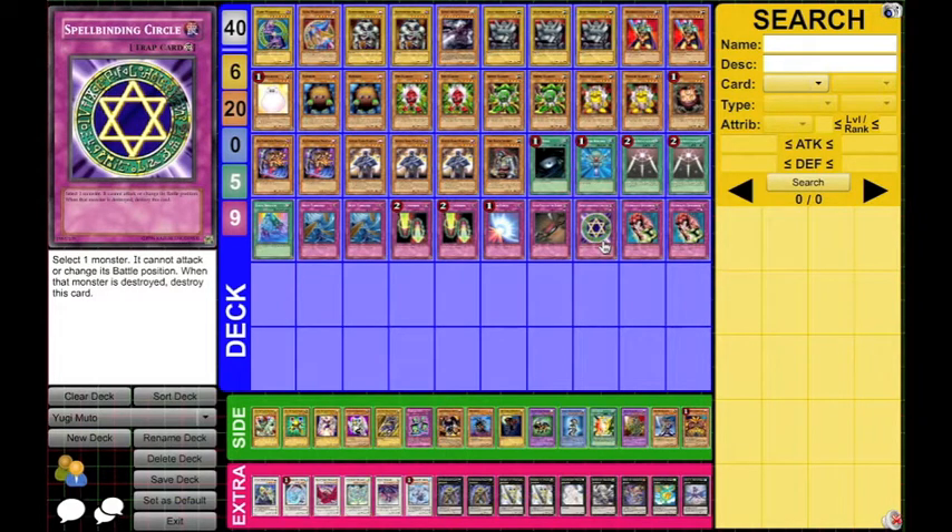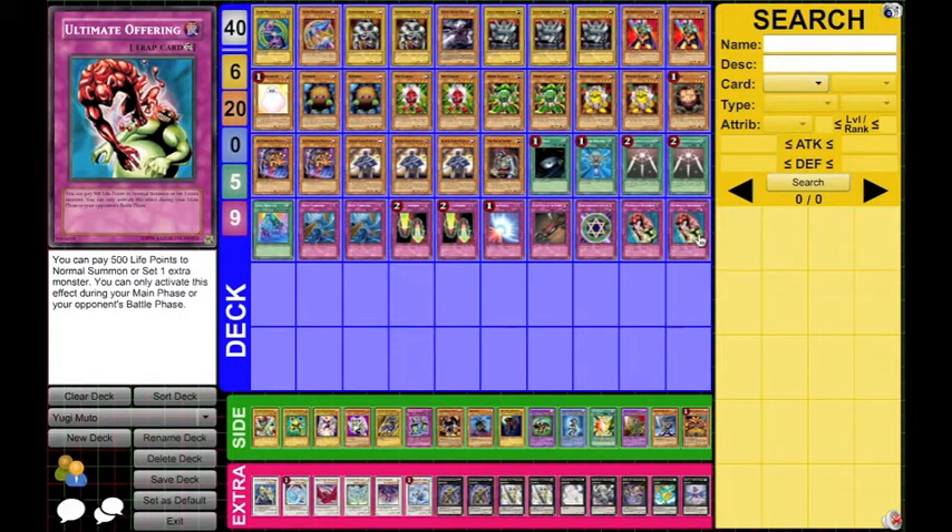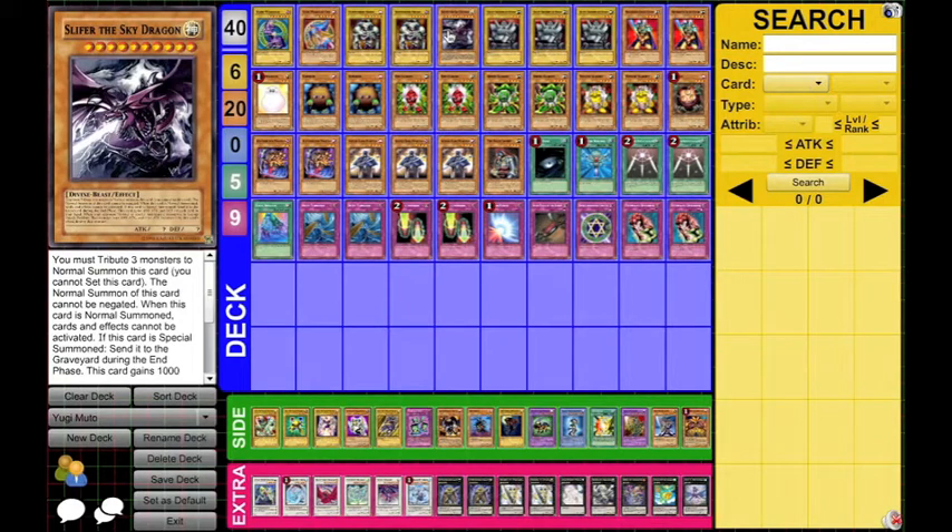One Spellbinding Circle — I know this is the OCG art, but this is definitely a Yugi staple. Just stop your opponent's monster from attacking, and then you get to tank and have tributes, basically. And two Ultimate Offering — I only played two again because I wanted to keep it from becoming an offering gadget deck, but at the same time it's too good not to play when you're playing gadgets. So you can just summon whatever you want and get out your tribute monsters. Ultimately trying to get Slifer out — and I feel like if you're playing a Yugi deck and you get Slifer out, even if you don't win, you did in your heart.